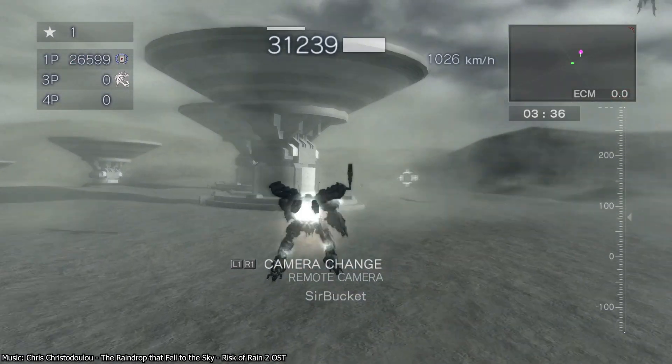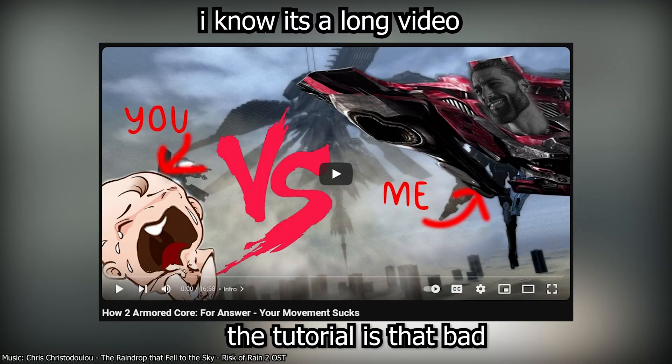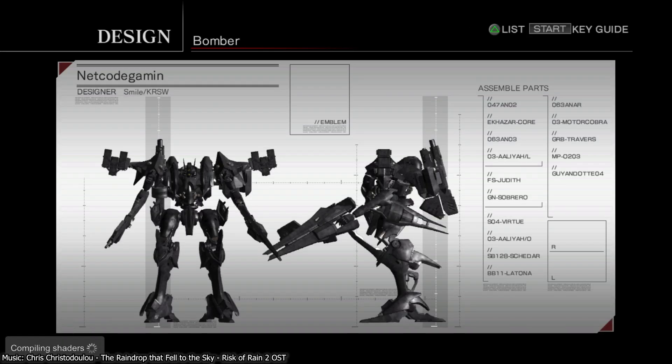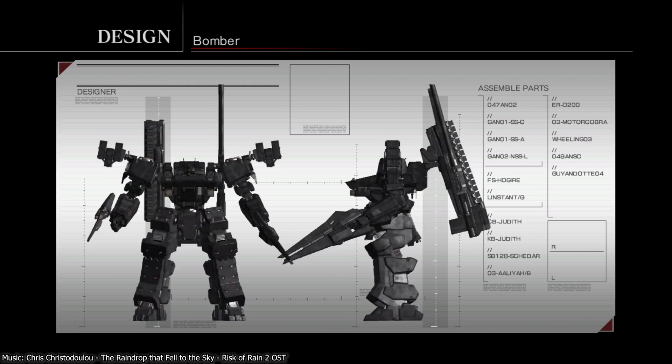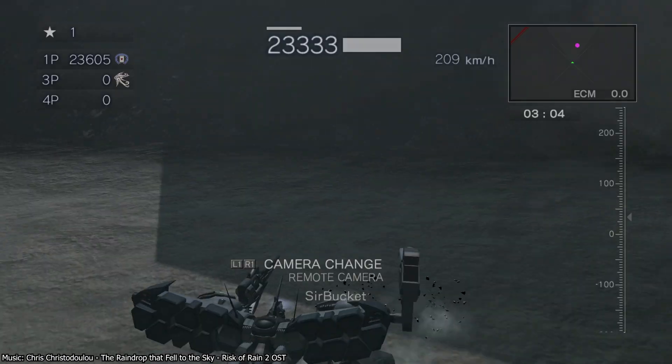And with that, you're all set for both single player and the multiplayer of both Armored Core 4 and 4 Answer. Both games have terrible tutorials, so I've linked some videos down below that have more detailed explanations. I've also included four builds in the 100% save file: Netcode Gaming, a mid-weight that likes to stay at mid-range; Bomber, a lightweight with grenades; Sniper, a heavyweight with a sniper; and Bazel Tank, a tank from Bazel, who's one of the best players in the world. Sub to him — it's criminal that his name doesn't come up when you search for it. His channel's in the description.